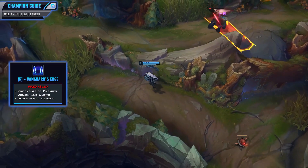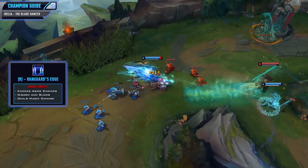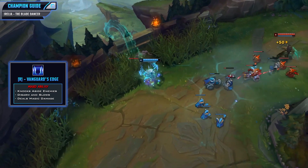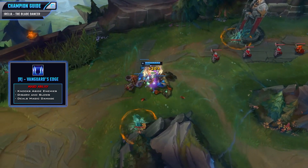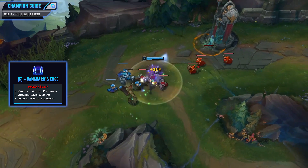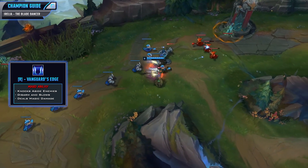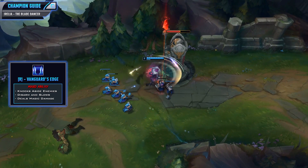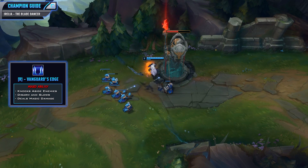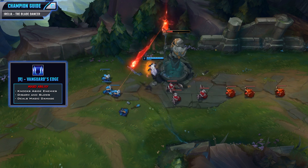Now we arrive at your ultimate, Vanguard's Edge. This ability launches a barrage of blades through a wide line towards the target direction which explodes upon hitting an enemy champion and everybody else hit. This also forms an area which will knock aside all enemies. Any enemies hit will be dealt magic damage and disarmed while also being slowed by 60% for 1.5 seconds. This is a really really strong ultimate because it does a bunch of damage, has a really nice slow, and the disarm will be incredibly strong in those duels because they can't even attack you. The damage isn't that high but a 3.5 second disarm is really really strong. If Irelia is somewhat ahead and has Trinity Force, that is more than enough time to delete your target without them even attacking you. In teamfights it is even stronger because you will knock aside targets and anybody inside of it will be disarmed.